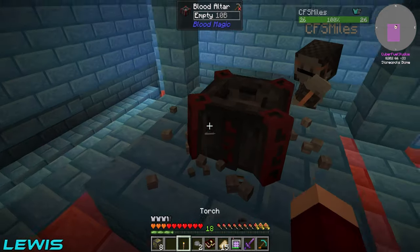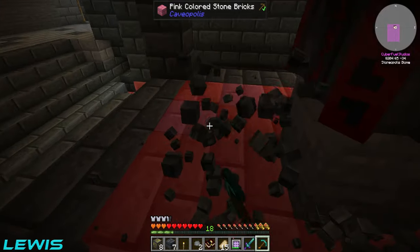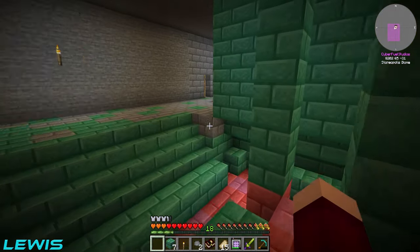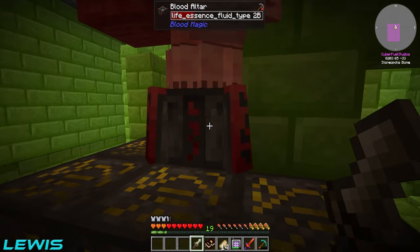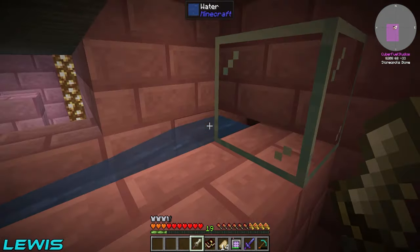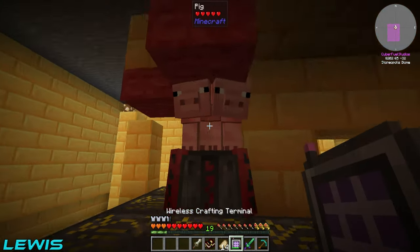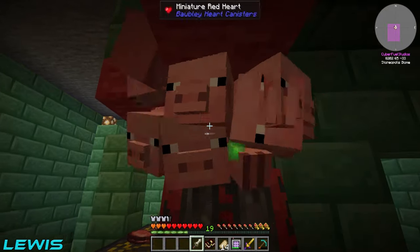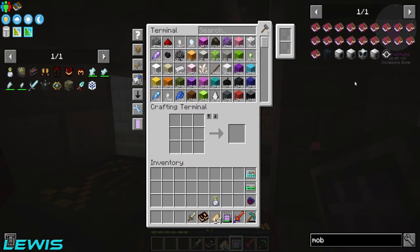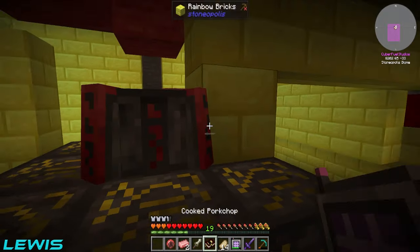We're about to make a tier two right here. We've got some self-sacrifice runes. We've sorted out our automation for blood now - we've got pigs coming to the top of our blood altar with a nice system using flowing water and a summoning block underneath with blood essence. It spawns the pigs and brings them over so we can just start one-tapping all of them. We've already got full blood.